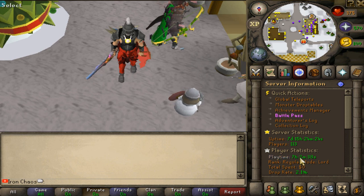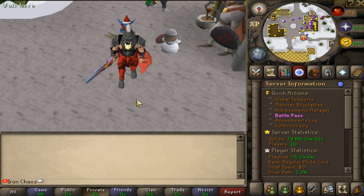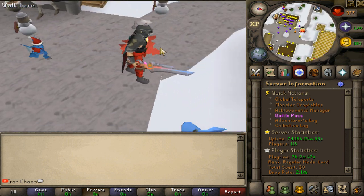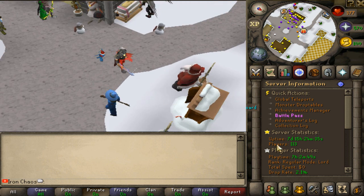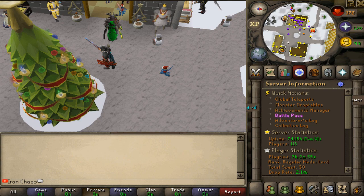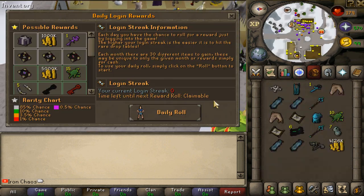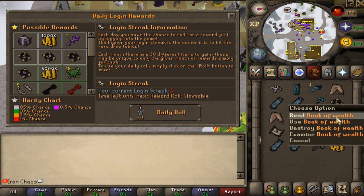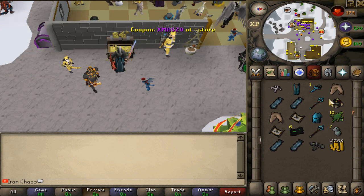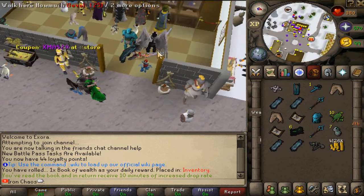The timer is saying seven hours and two minutes, so we're gonna go all the way till nine hours of playtime. We're gonna continue the featherfoot bow grind and any other glow balls that appear we'll farm as well. But before we teleport into the cave, let's go ahead and check the daily login rewards. We can go and roll it - we got a Book of Wealth! That's gonna give us 10 minutes of increased drop rate. That's perfect.